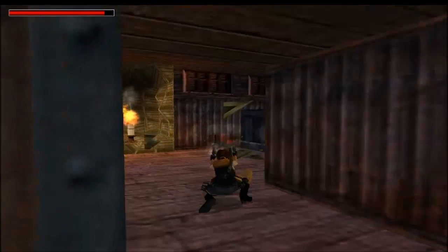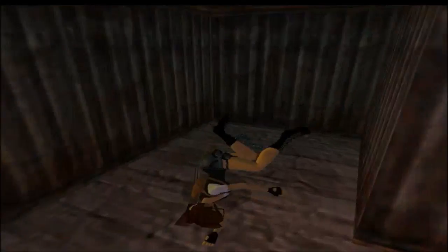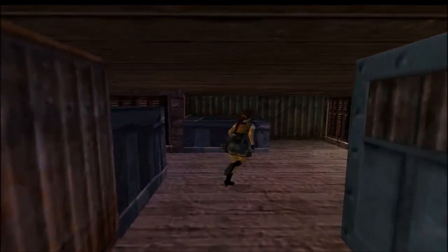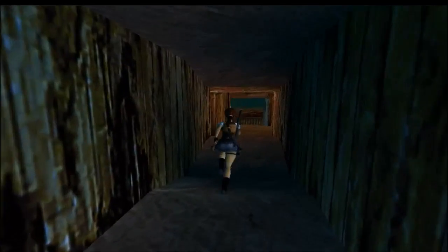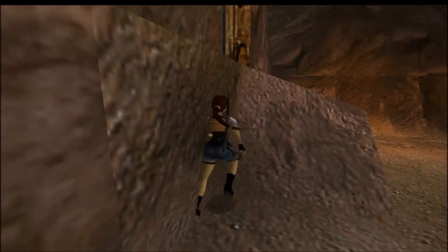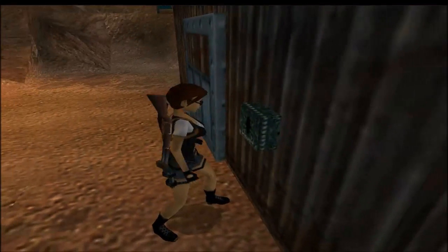Oh well, it goes here anyway. I've not really done my research on what these things were called. I believe this one is the explosive hut key. When I come through here, this level is not really that long — going to run through. Now this is the explosives hut key.